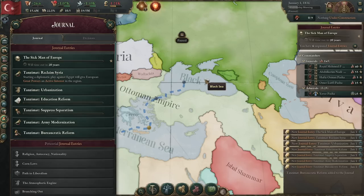I will not be showing you how to do every single one of the Tanzimate journal entries, though I will be explaining how to do the two that I do not partake in, because not all of them are created equal. Some are way easier to do than others. In order to get rid of the Sick Man of Europe modifier, we are going to have to complete four out of the six Tanzimate journal entries.